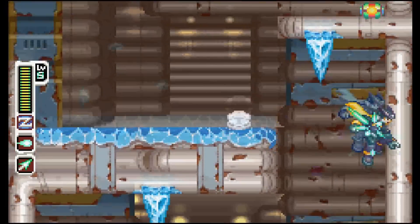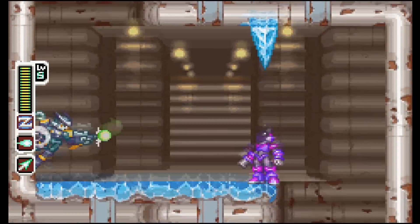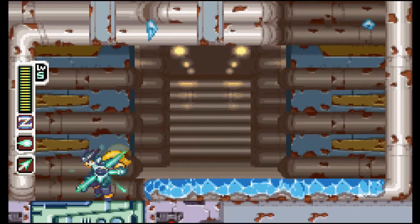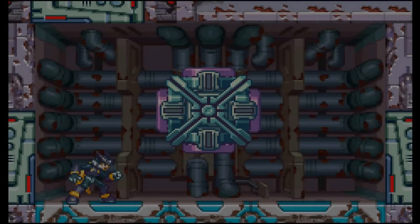The level is just full of your standard purple enemies — the standard enemy you see in every level — and they can be easily defeated as always. Here's the mini-boss of the level.